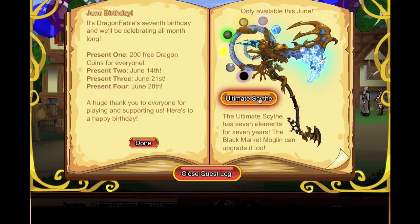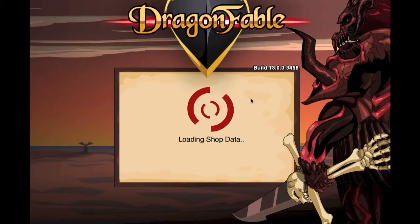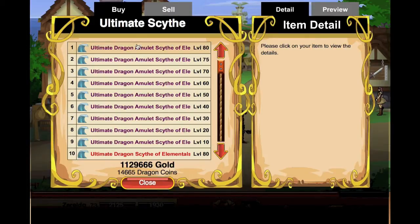Now the Ultimate Scythe — I think it's a really cool looking thing, and I'll explain why it's so good in a second. There are two different versions: the Ultimate Dragon Scythe of the Elements for non-Dragon Amulet holders, and the Ultimate Dragon Amulet Scythe of the Elements for Dragon Amulet holders.